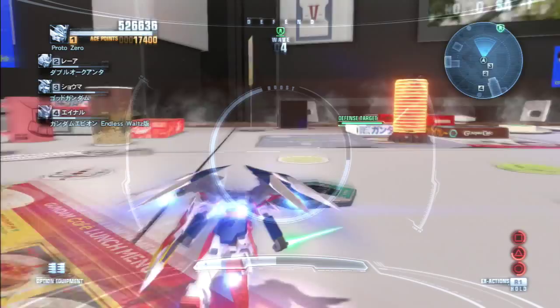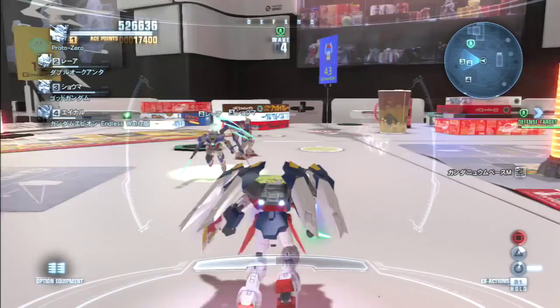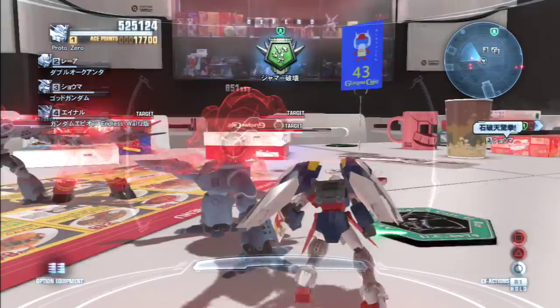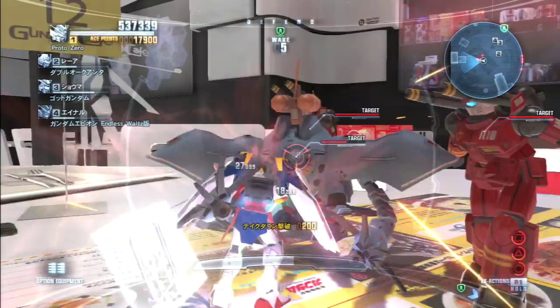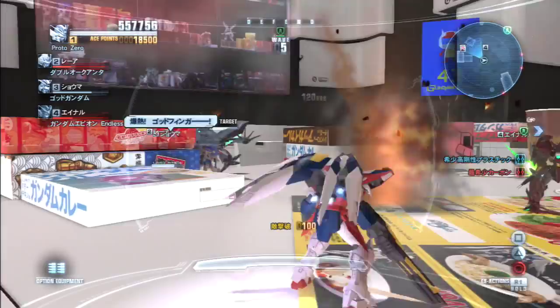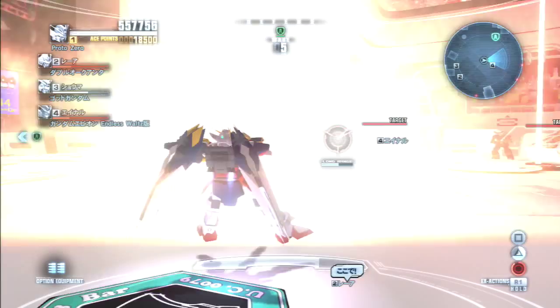It moves as fast as it does because I've upgraded all the various thruster upgrades on the backpack to level 7. A stock factory default Proto-Zero will not be quite this good, so be warned — if you're expecting super high performance, you will have to spend for it, as is usually the way. But even the default is pretty nice, especially when you don't jump off the table and dive at nothing.